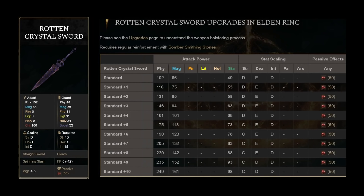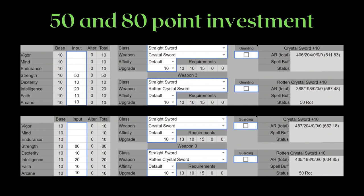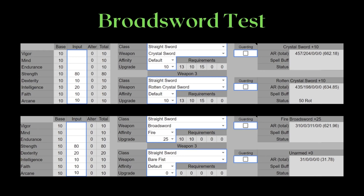The Crystal Sword and the Rotten Crystal Sword are nearly identical weapons, so I'll cover them together. They scale pretty much exactly the same, except the Crystal Sword has a tiny bit higher base stats, while the Rotten Crystal Sword has 50 Scarlet Rot buildup. For just a bit of AR loss, you will be able to apply Scarlet Rot with every hit. Since their weapon art, Spinning Slash, directly uses the weapon as an attack, your weapon art attacks will also apply Scarlet Rot. I suggest using the Rotten Crystal Sword over the Crystal Sword for the most part. If you want to pump more stats, push intelligence to 50 next.